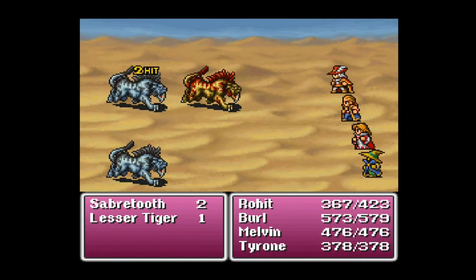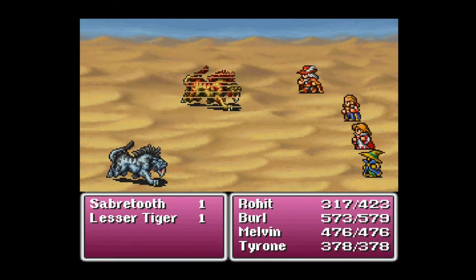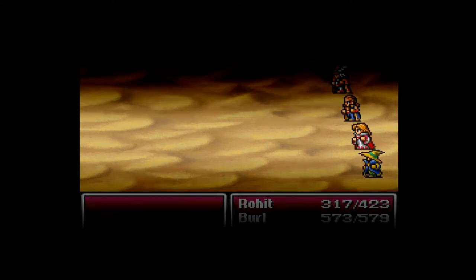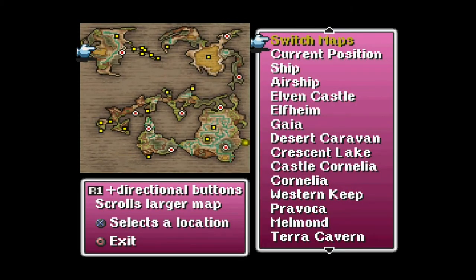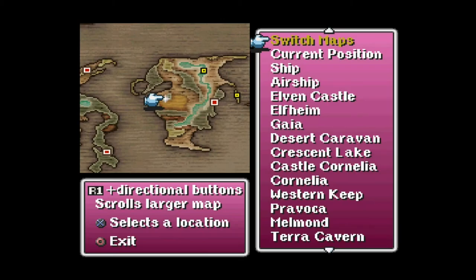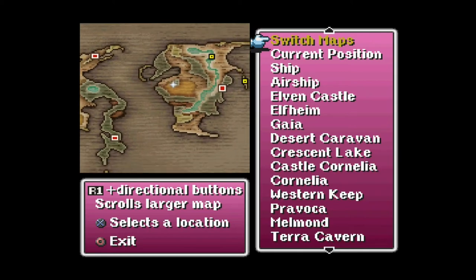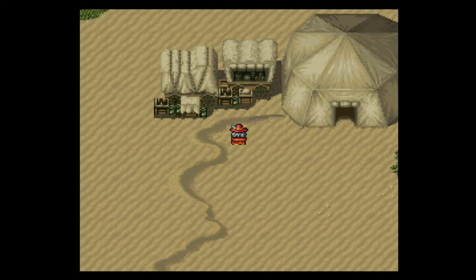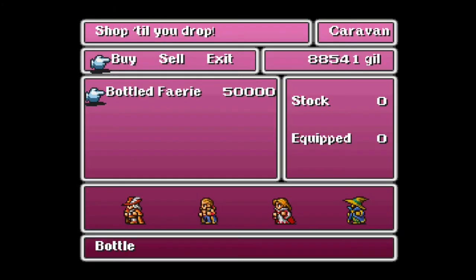We saw that in the town of Gaia there were a few people that mentioned fairies and this substance known as oxy ale. This game is a bit cryptic — it doesn't really tell you what you need to do or where you need to go. But I'm here for you and I've got your back. You want to come over here to the desert caravan. I'll pull this up on the big map so you can see exactly where we are, and then switch to the more focused map on this continent specifically.